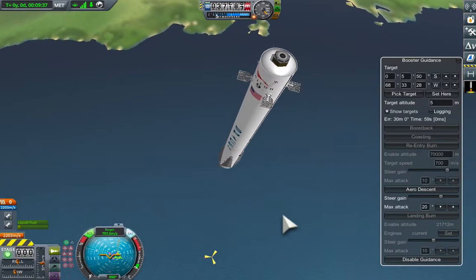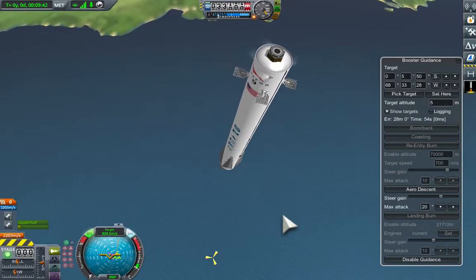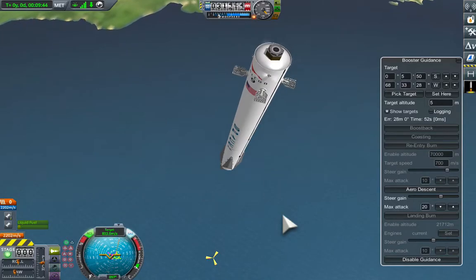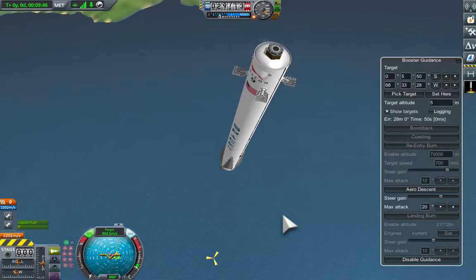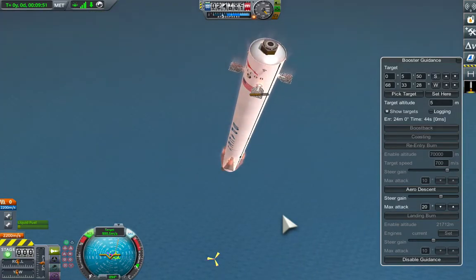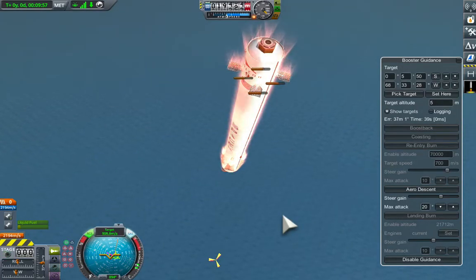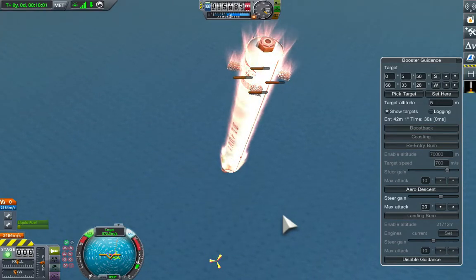You can see we've got a gain in each of these stages — that's how aggressively it's going to steer — and the maximum angle of attack. The degrees next to the error is zero, so it's pointing in the direction we want at the moment. It's picked up to one degree but it's still trying to steer and keep that error pretty low.